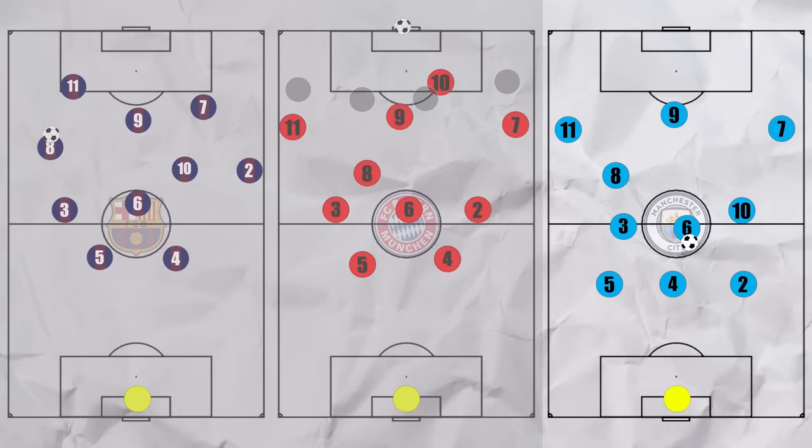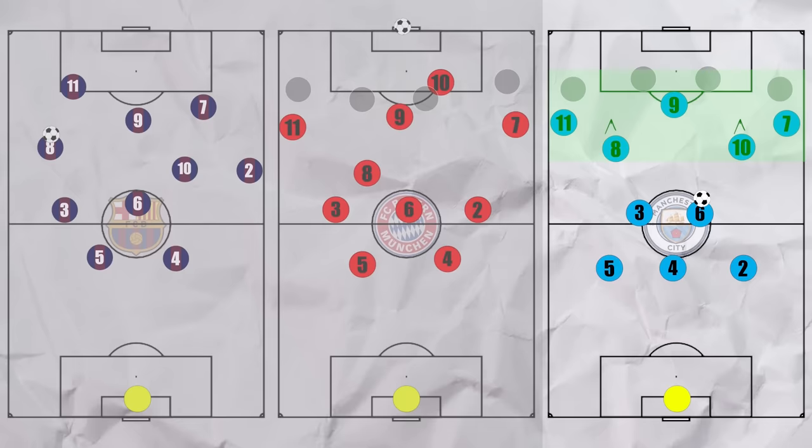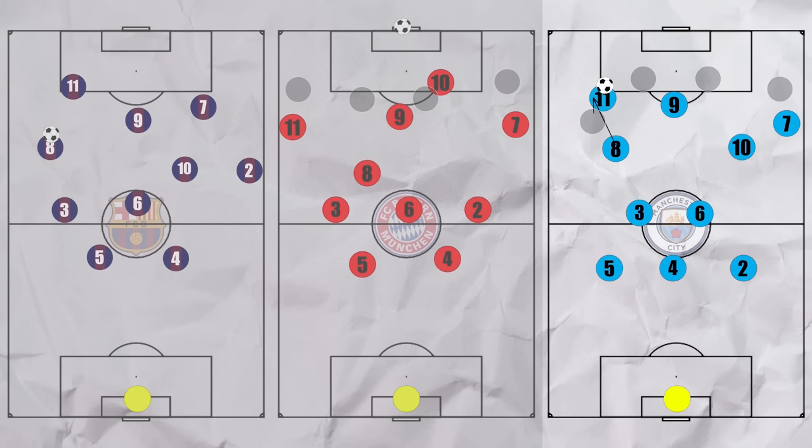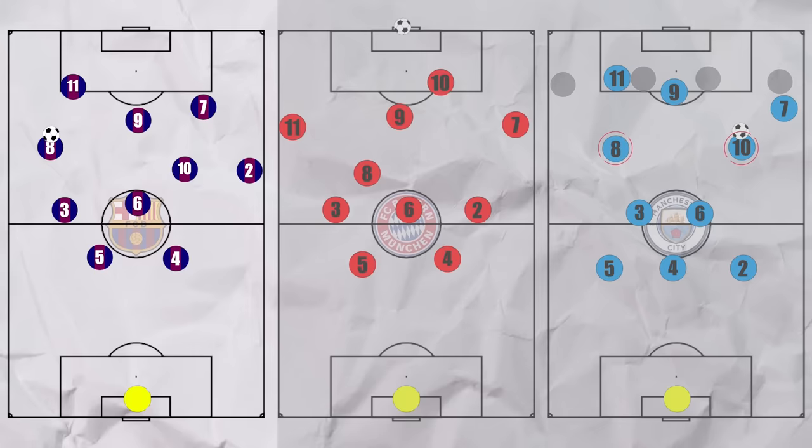At City, the half spaces were the focus for attacks, and City pushed their free eights high to try and outnumber the opposition back fours. Guardiola saw the potential of having two elite creators combining with two of the quickest wingers who had eyes for goal. So unlike at Bayern, the goal wasn't necessarily to isolate the winger against the full back but to provide the winger with support. When the full back moved to the midfielder, both Silva and De Bruyne would thread the ball through for the winger who could look for the cutback — or with Agüero dropping and taking up the centre backs, they had room to cross to the far winger for a tap-in and often go for goal themselves. Alternatively, on the right in particular, when the full back was stuck with the winger, the ball was often laid back to De Bruyne for a first-time cross, which was often finished. So unlike at the two prior clubs, the central midfielders tended to operate wide more often.